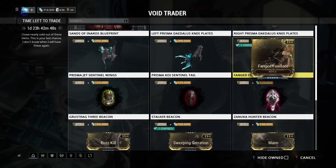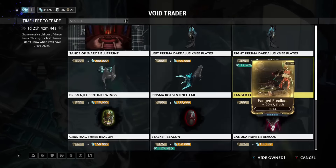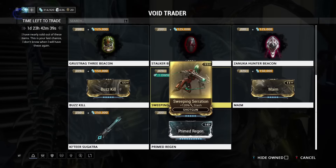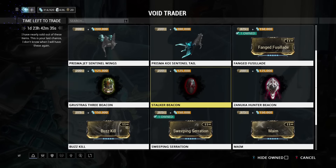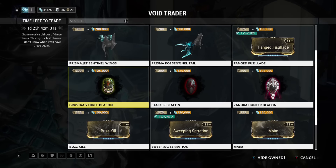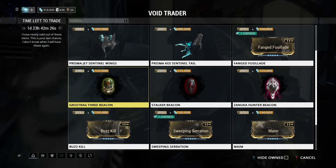Next we have four mod sets which are all slash mods. This is a slash mod set and I would definitely recommend you to get all of them if you don't have one of these. And next we can see three lures for the Stalker, Krushtag, and Nuka bosses.